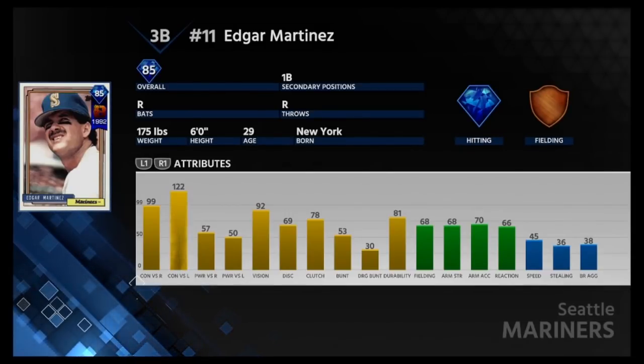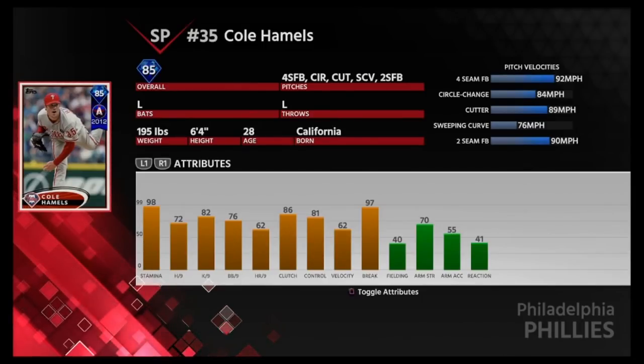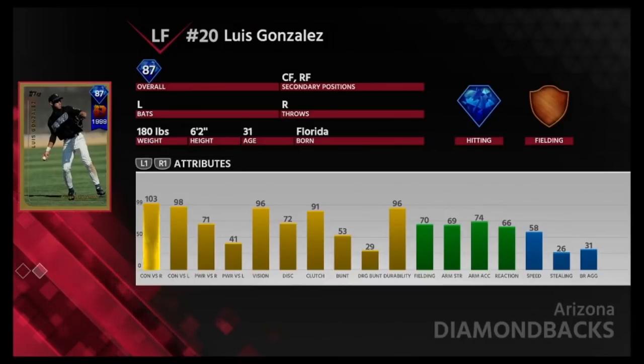Here's the Cole Hamels that you get. This card I do like — he's left-handed, has a four-seamer, circle change, cutter, sweeping curve, and a two-seamer. I like the different types of fastballs. You can use the cutter and the two-seamer to change the miles per hour — a four-seamer is up to 92, a cutter is 89 — enough to get someone off balance and get weaker contact. The sweeping curve looks really good and the changeup looks pretty solid. I've liked Cole Hamels cards in the past so I'd expect this one to be good.